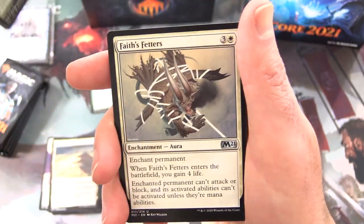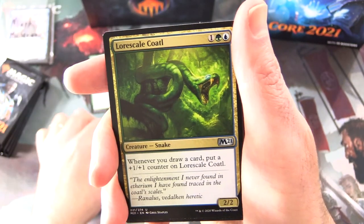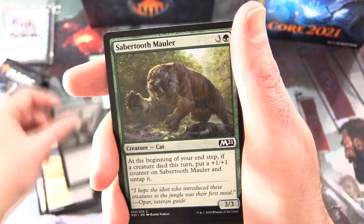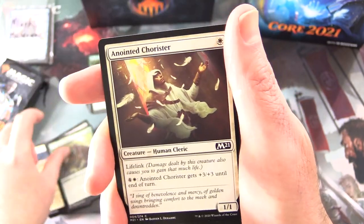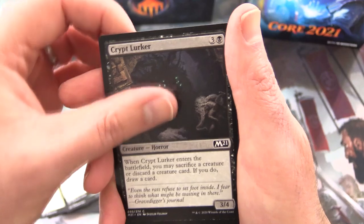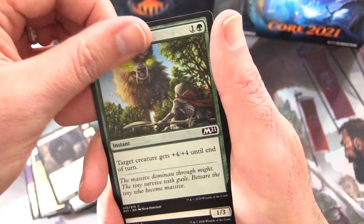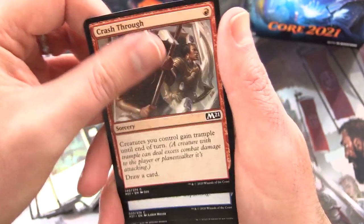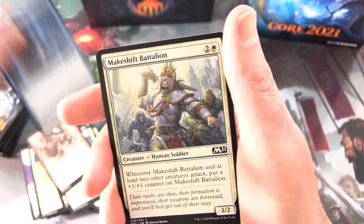Also Cultivate in regular artwork, Faith's Fetters, Llanowar Visionary. Commons: Infernal Scarring, Sabertooth Mauler, Anointed Chorister, Crypt Lurker, Titanic Growth, Concordia Pegasus, Crash Through, Frantic Inventory, and Manalith Battalion.